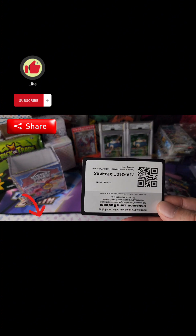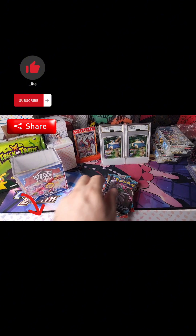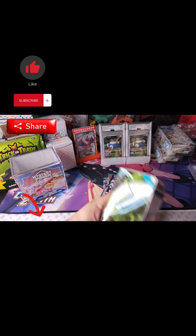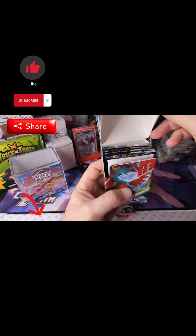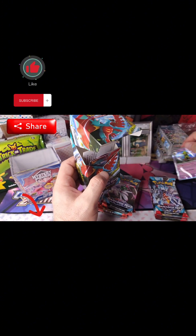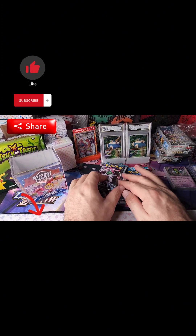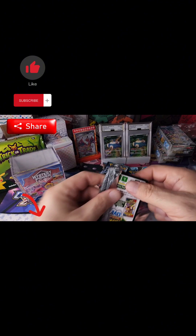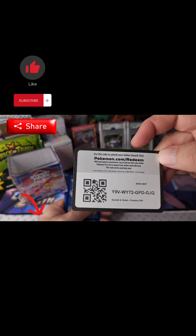Alright guys, we're back from Tronix. We picked up that ETB. Also found a Paradox Shift building battle, so we're going to open both of these because I'm still hunting for the Roaring Moon SAR. I got the Roaring Moon one because it's got my favorite promo — it's got that Scream Tail. There's the code card for you guys.